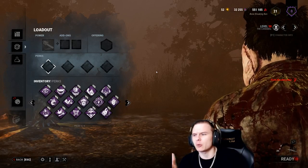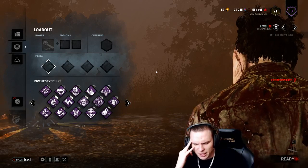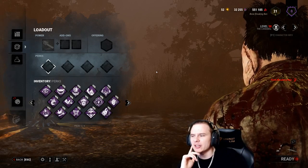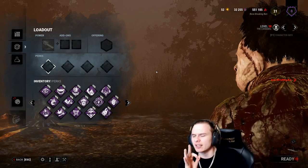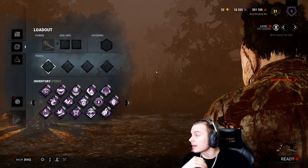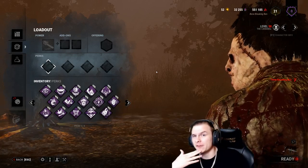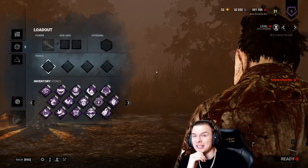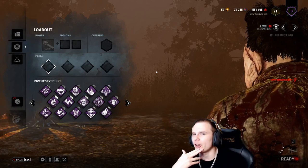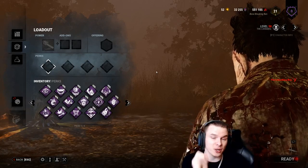Distortion is going to be situational awareness - it's not a bad choice. Survivors are going to think I have Barbecue and Chili. Iron Maiden would give me good situational awareness. However, I'm still 115% movement speed and slow with a 32 meter terror radius and I have to get there in four to five seconds to hit them with an M1. I don't think it's worth it. Iron Maiden could work really well on the Nurse with Barbecue as well, so we're not going to run that.